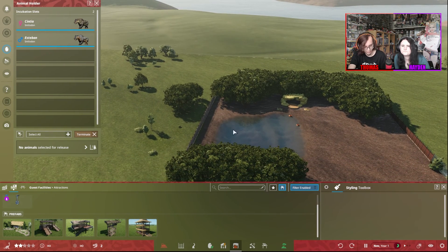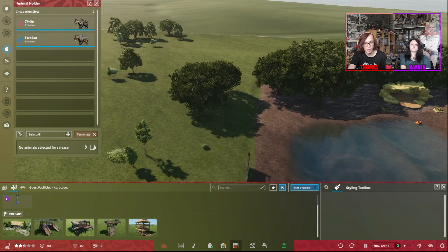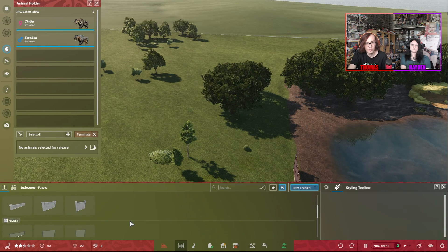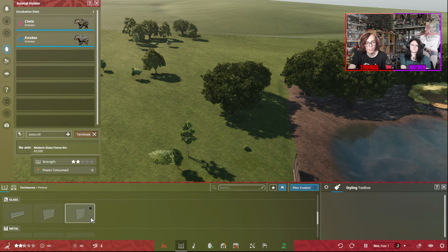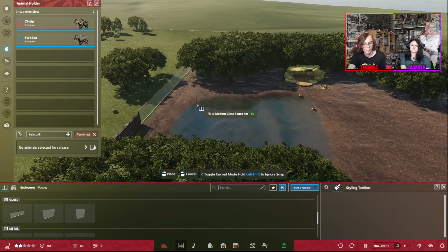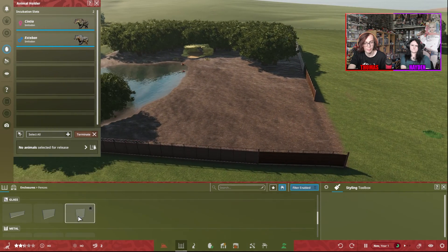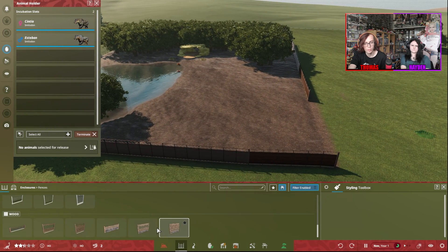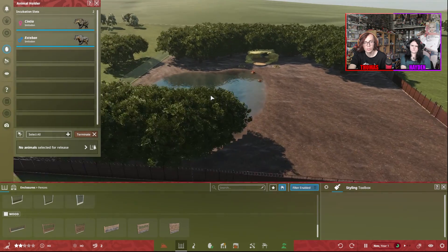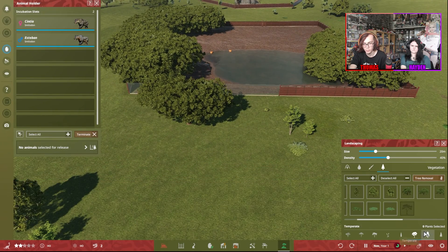I reckon that might be better there so you get the view of the water. If I smash that then, because then there's a perfect view. I mean, that's a perfect view there. And then demolish that fucker here and put that back as normal. And over here, I'll smash down this tree so I can actually see what I'm doing.